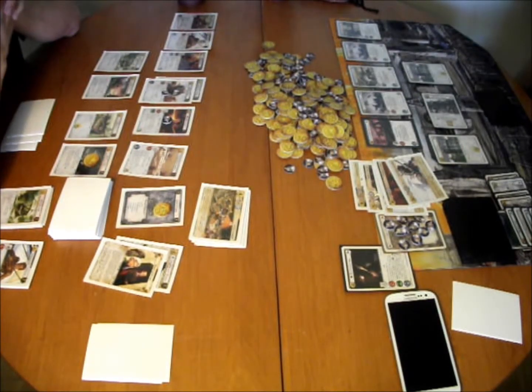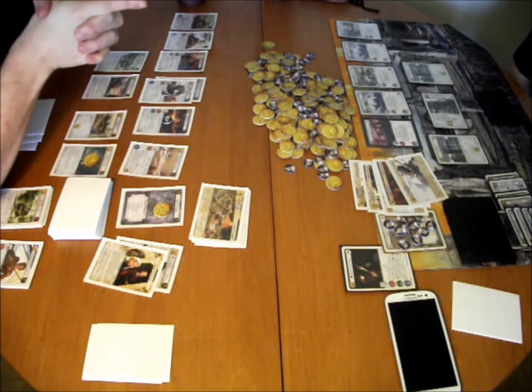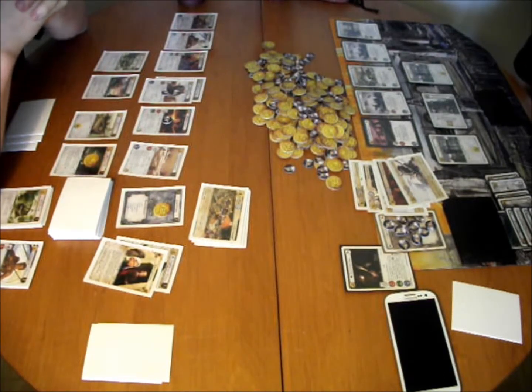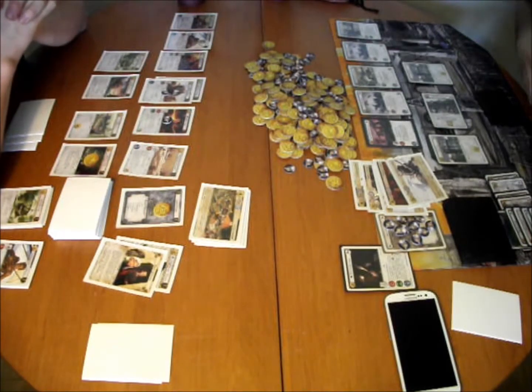Frozen Solid is the fourth non-character — the Dreadfort was the third. Asha now gets to attack twice.